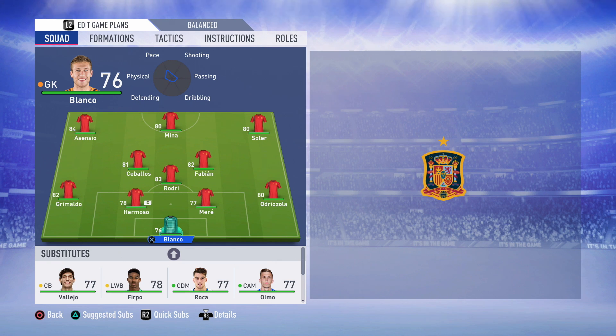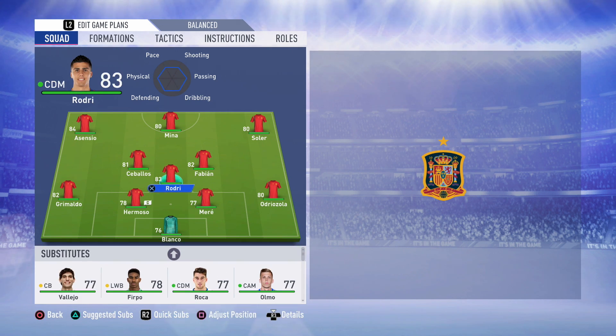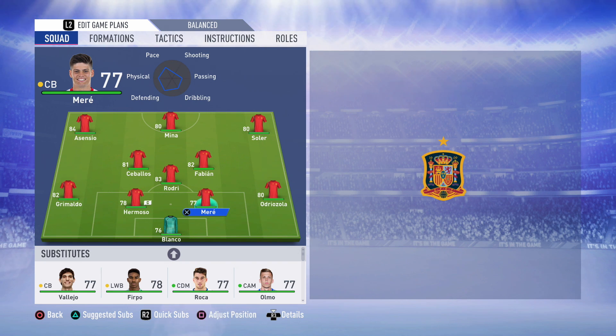In goal is where problems arise for Spain — no quality keeper under the age of 23. Ruben Blanco is okay, but not really the best. We could have included Kepa, but he's 24 and I didn't want to break the rule of the video, so that's why Kepa is not in the team. But it's a very good first team apart from the goalkeeper — it's a solid team.